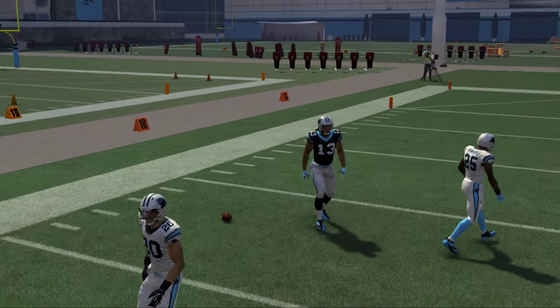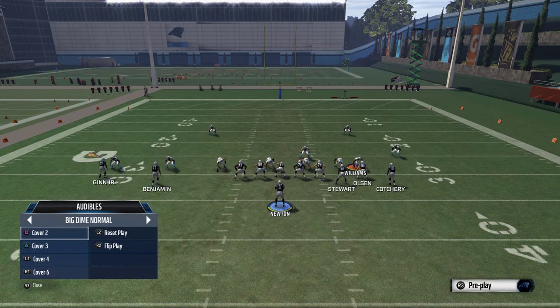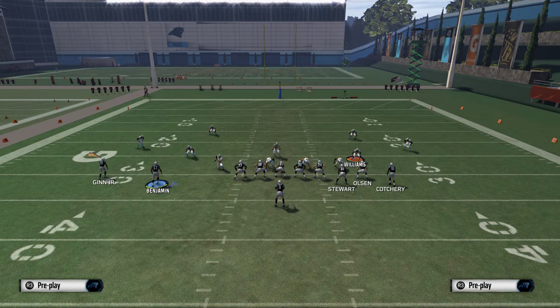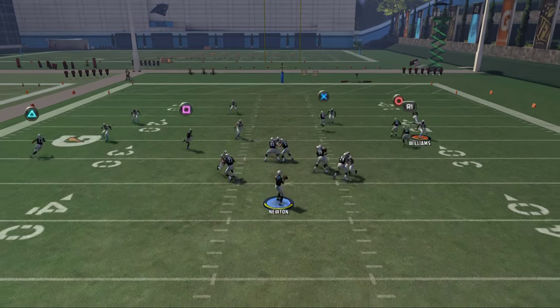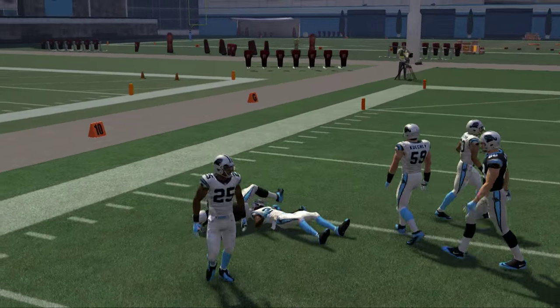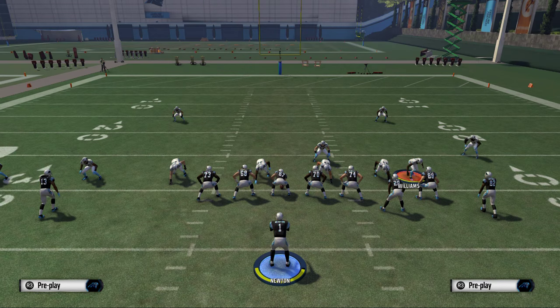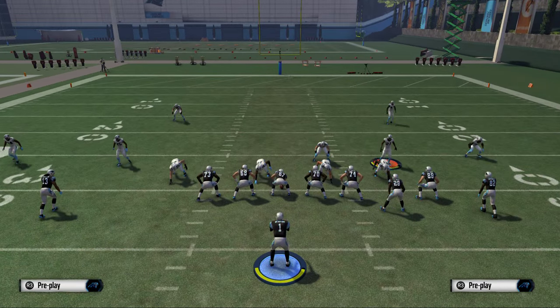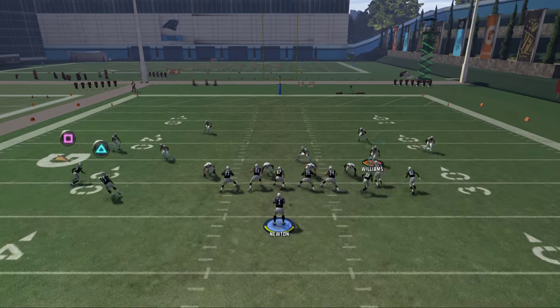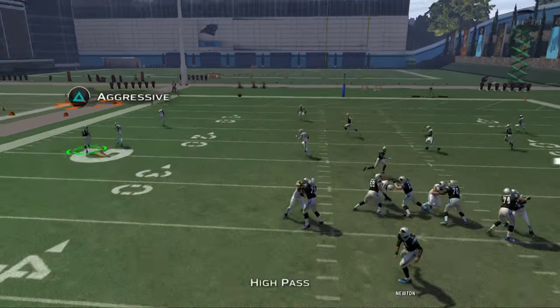Let's show this against Cover 3, which is a popular zone defense that most people like to use. Against Cover 3, if you do the same thing and hold it to the left, you're going to get that nice one-on-one animation where he's just going to moss them and go over the top. This is something that you can mix in, but obviously it's not something you want to throw every time — if there's other people open, don't just throw it to Kelvin Benjamin just because it looks cool.